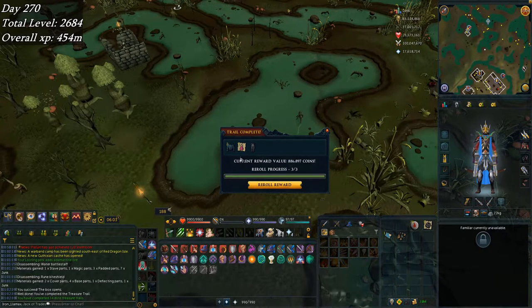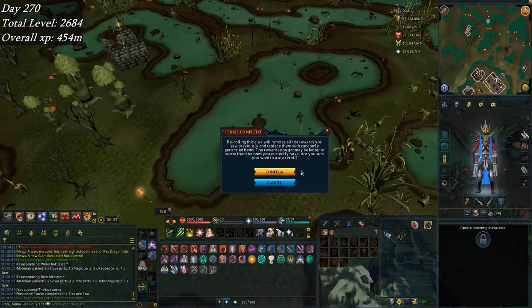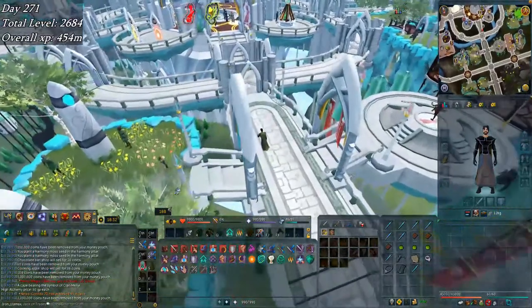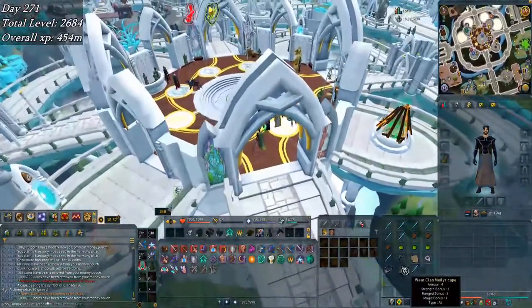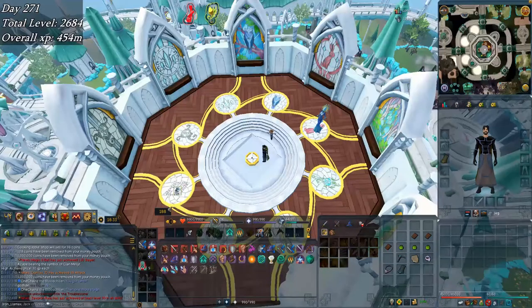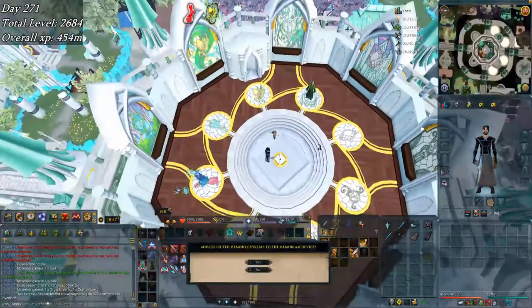This is the end of an elite casket - the hard clue didn't have much to show. A rune plate legs (bandos-style) - I'll take it, but I can re-roll. It's about 20k coins worth of farming, which is actually a surprising amount of coins for a treasure trail. On to the next day doing various comp requirements, picking up memoriam crystals. I accidentally bought the wrong clan cape for a million coins, then had to buy the right one for another million - just to get the last memoriam crystal. It turns out I only needed it for a title, not a comp requirement - rip 2 mil gold.